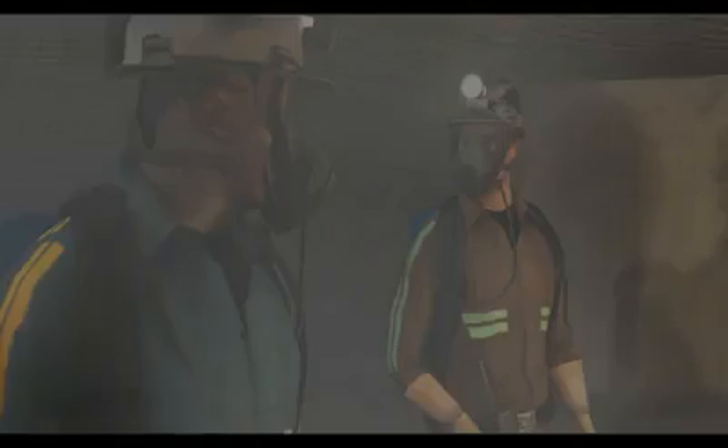Hey, what do your gauges say? 2,300. Getting close to 2,100. Let's head to the refill station. Hello outside, this is the fire team. Go ahead. We're going to the fill station, two crosscuts out by the fire, then returning to continue fighting the fire.